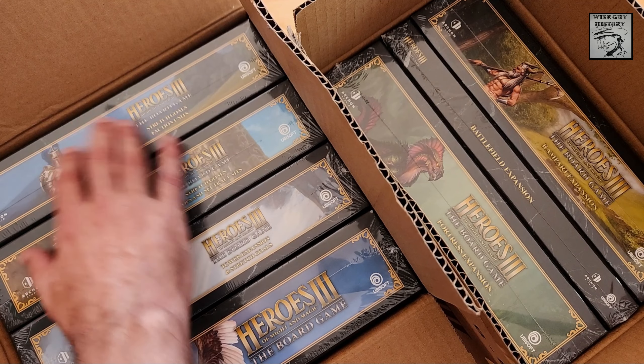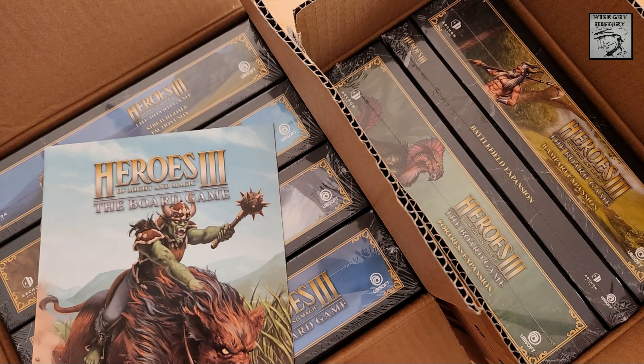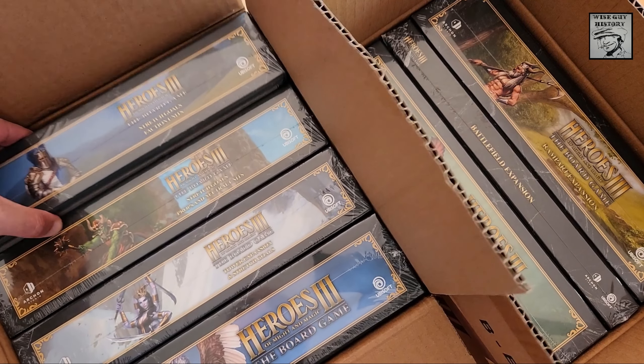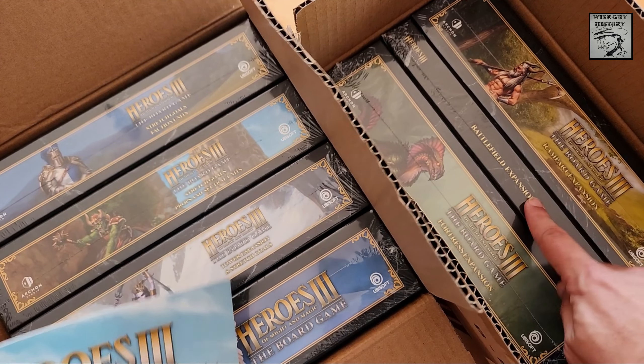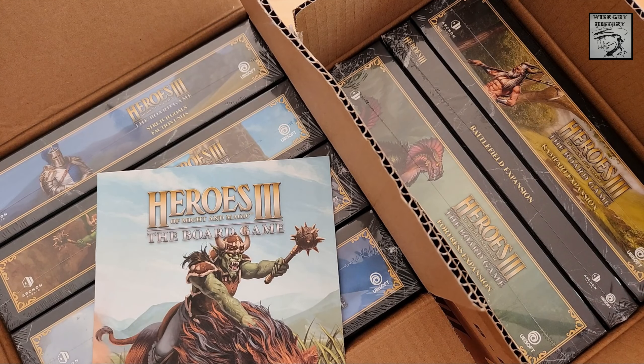We might see what else we have, and I'll give you a sense of what's in the other boxes. This is the Grail Pledge from the Kickstarter campaign — it was 169 euros — and it consists of the core game, various stretch goals, the Battlefield expansion, the Fortress expansion, and the Rampart expansion. It also contains boxes of stretch goals. So the base game, the Rampart expansion, the Fortress expansion, the Battlefield expansion, and three boxes of stretch goals. Those who got on the campaign are getting a lot of extra value for backing this.